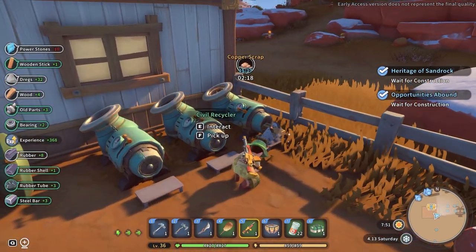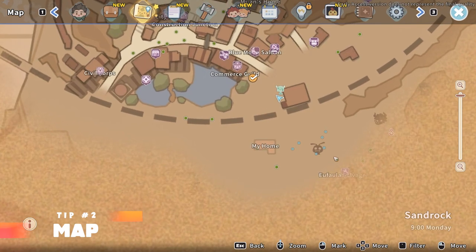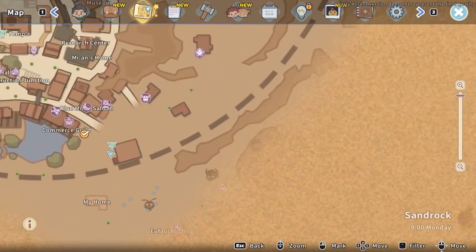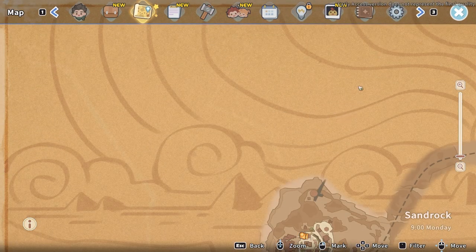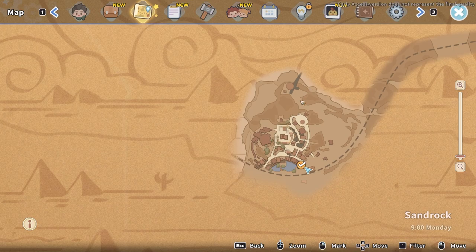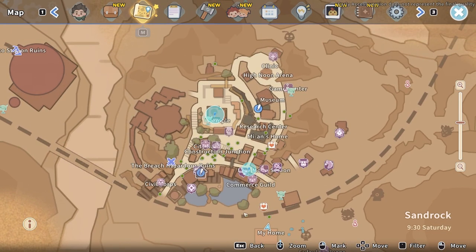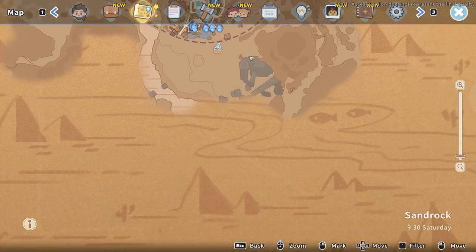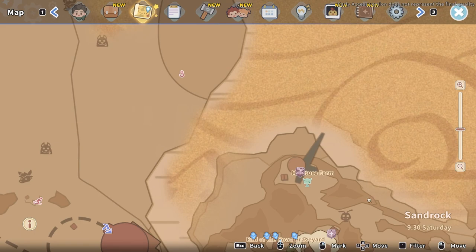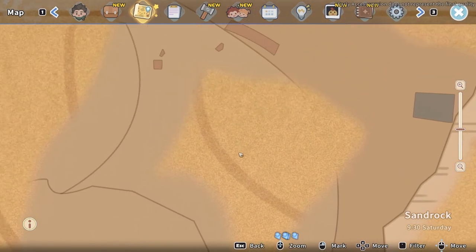The map of My Time at Sandrock is fairly large. There are whole areas you will have to unlock in order to explore them, accomplished by either story events or technology achieved. You start out with very little info on the map other than the layout of the world, locations highlighted with story events, and quick travel stations available at the start of the game. As you become friends with people and unlock upgrades, you will be able to see specific people, chest locations, and friendship quests on the map. As you explore, you will also see the general spawn locations of different monsters. The map is very well utilized within this game.